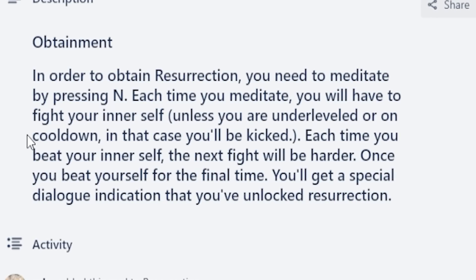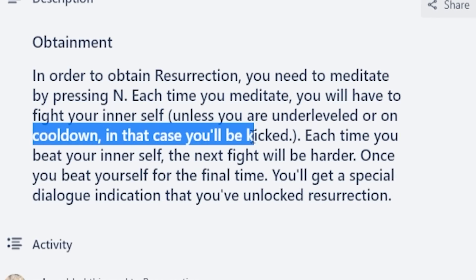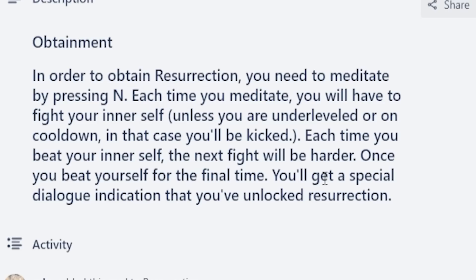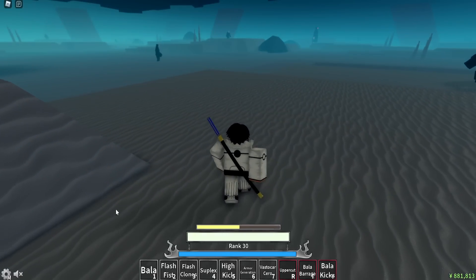The Trello actually says that the inner self fight does have a cooldown. I'm not sure how long it is, but I'm assuming it might be like 20 minutes. So set your timer for like 20 minutes if they put you on cooldown, then try again until you finally get Resurrection. All right, I finally got Res!